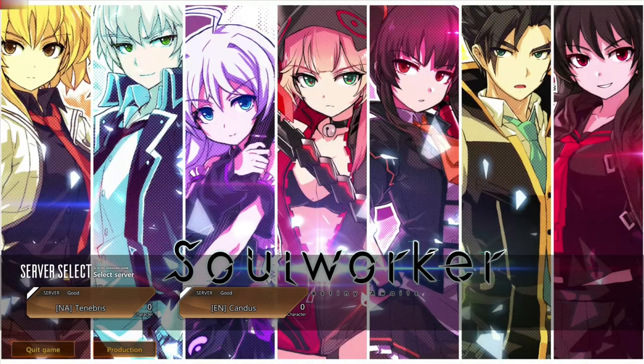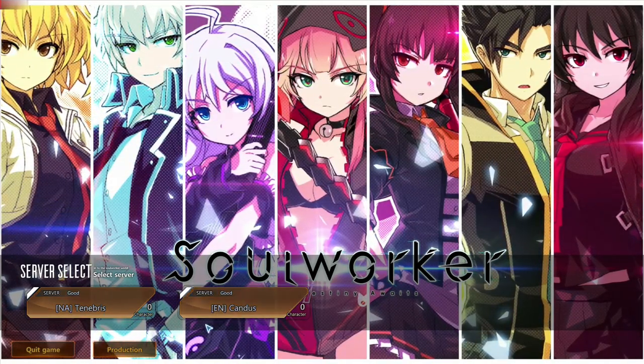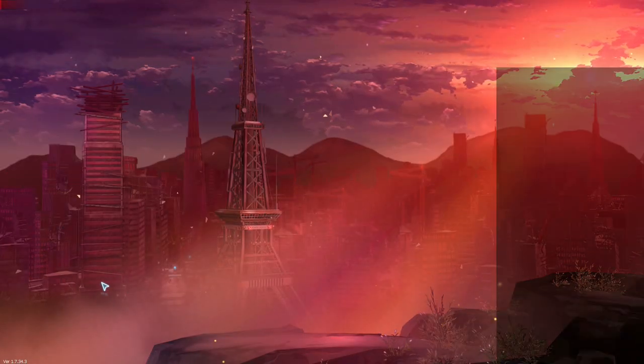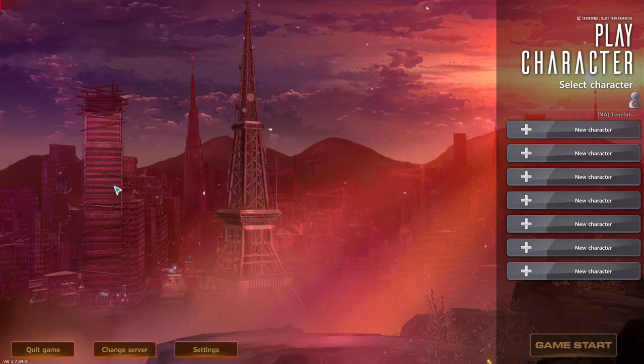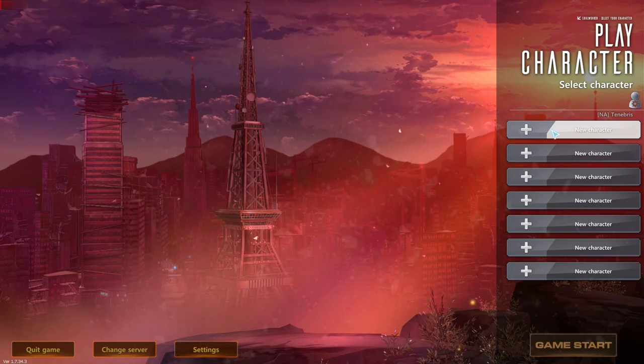Let's go play Soul Worker. Server select — where should we play? Candace or Tenebris? Let's play in Tenebris. Pressing it. Here we are. Play character, select character, new character. Let's go create a new character.